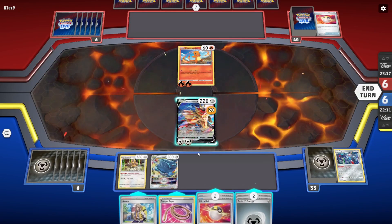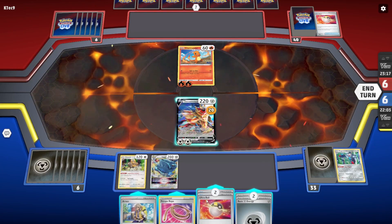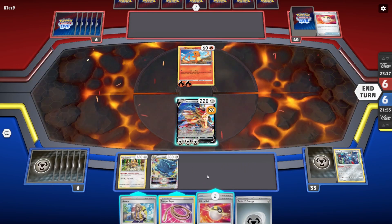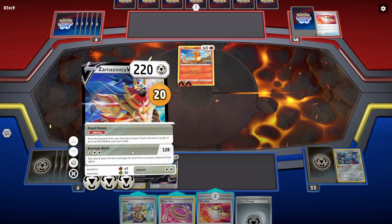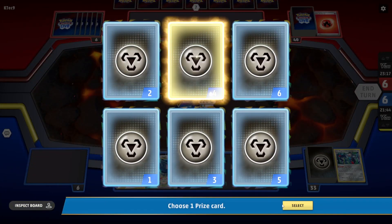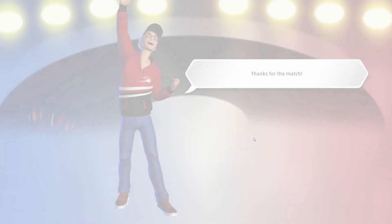I think they had a Rare Candy — Arven searches your deck for an item card and tool card. I don't need Ultra Ball. Attach that there — we're not going to discard our cards, we don't need Escape Rope. We can win. Just do that — 120 damage! They haven't put any cards out. Done — we've won the game! There we go, we beat a fire deck with our steel deck!